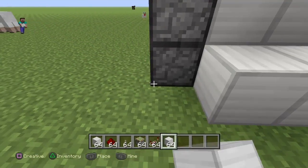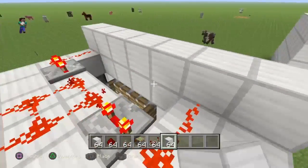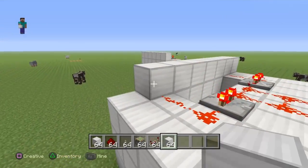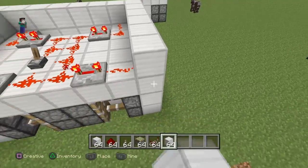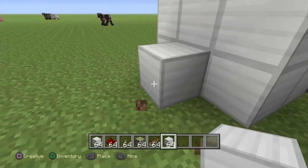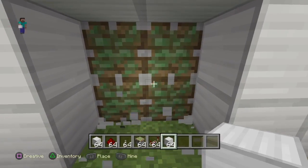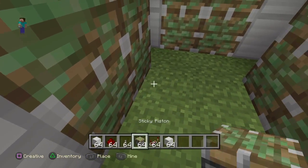Then you just cover everything up. Put this inside your base or whatever and you've got yourself a secure door. Open it, you can walk through, close it and you're locked out. Another reason this is great is you have to mine a lot more to get through, but then you're still basically stuck.